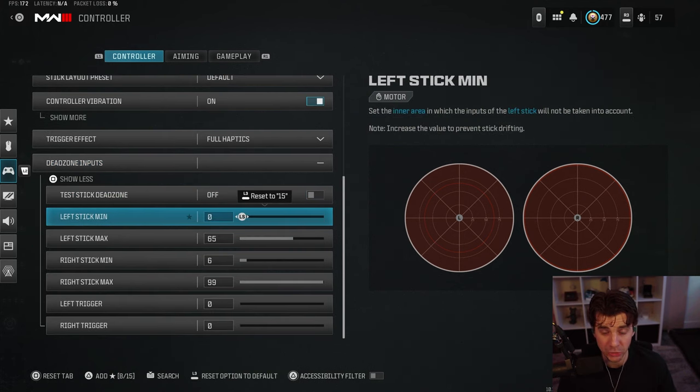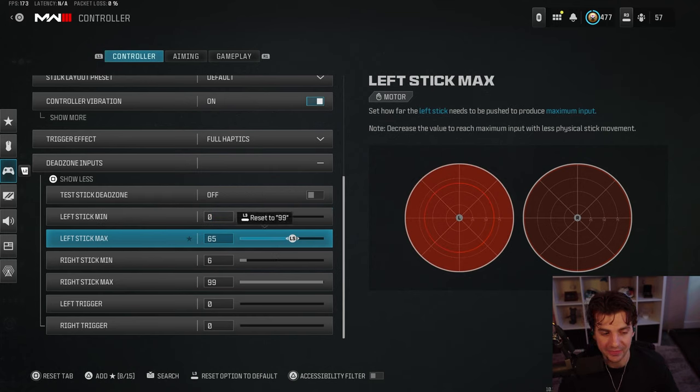For dead zones, I play left stick minimum at zero. I do play on auto tactical sprint because I am not in the CDL, so it's not a GA for me. I like to have the best movement possible, and the most response on my left stick is very important.